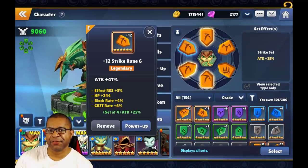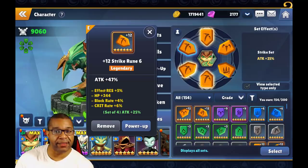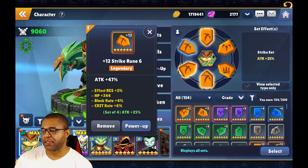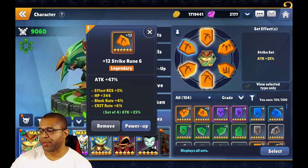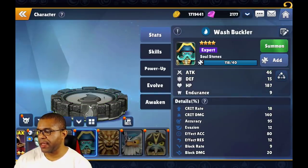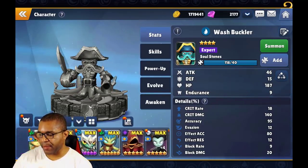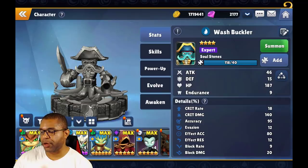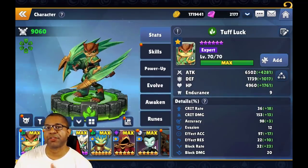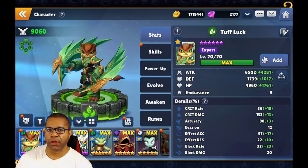The three main stats — attack, defense, and HP — on slots two, four, and six all have the option to be either flat stats or percentage-based stats. One thing you'll pick up in the later stages is that percentage-based stats generally seem to be the way to go, because they scale over time. However, in Skylanders Ring of Heroes, one of the cool things is that flat stats actually are the ones you'll want to favor early on, because your overall base stats are going to be really low — so flat stats give you more bang for your buck.